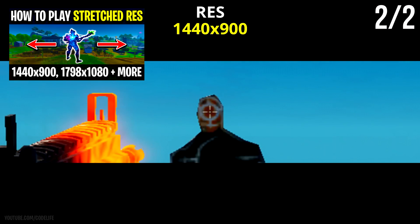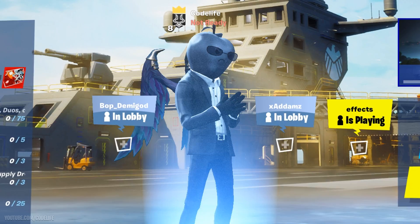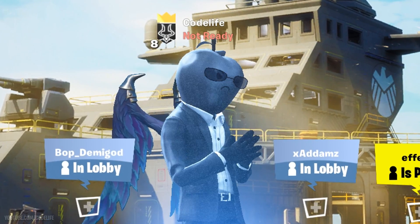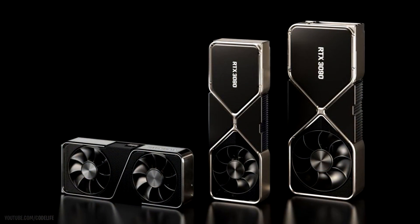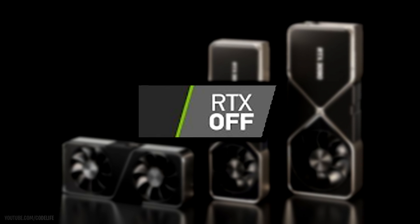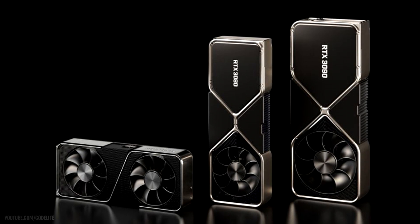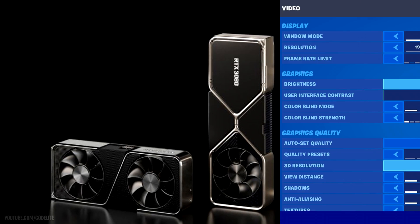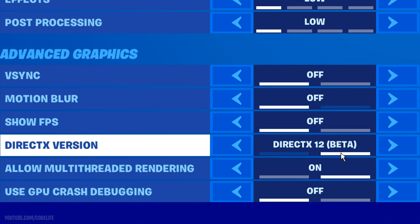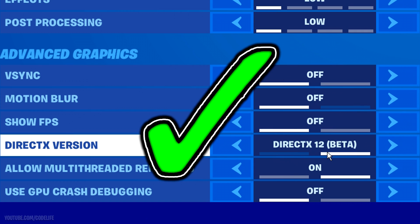The only noticeable thing you'll see is the gain in performance — as everyone knows, the lower the resolution, the better the performance. Now we can literally lower our resolution and not see it as lowered, which is absolutely game changing. All of you will want this setting on, especially competitive Fortnite players. Unfortunately though, you do need an Nvidia RTX graphics card to activate it, and you also need to have DX12 enabled in Fortnite.